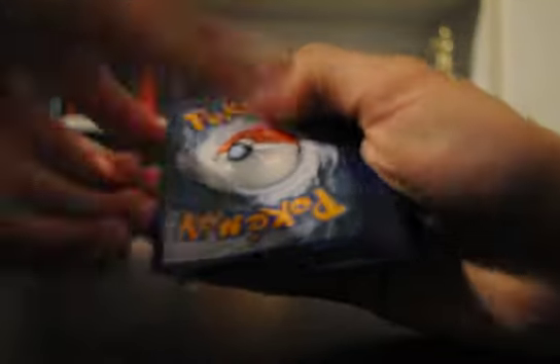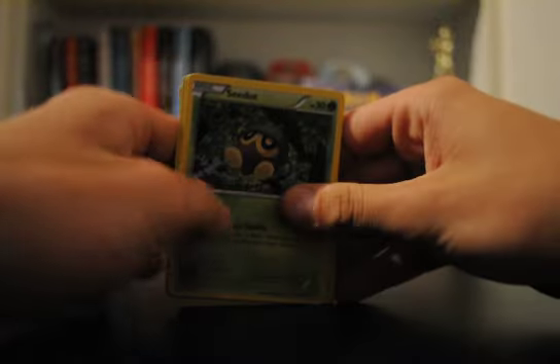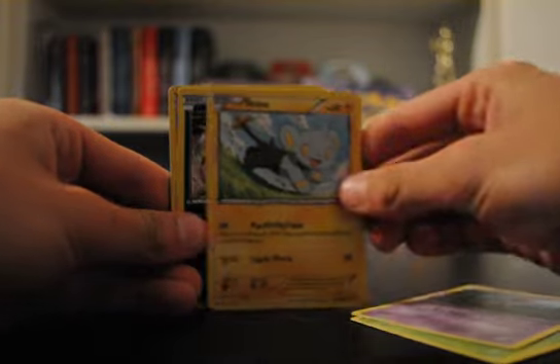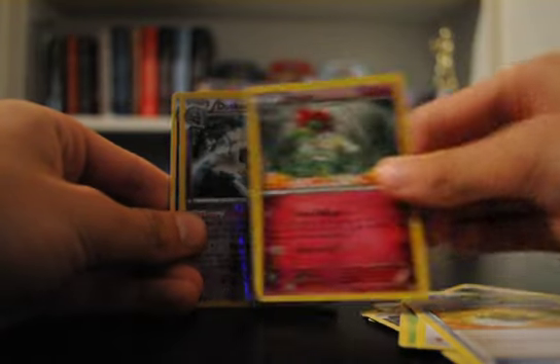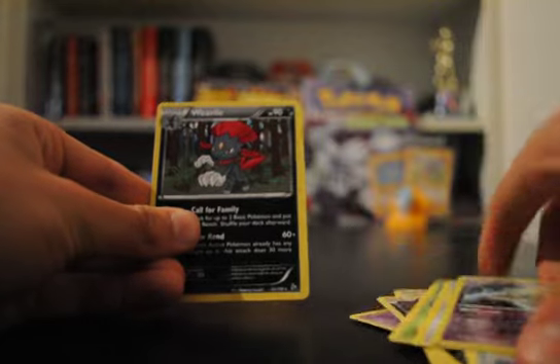Come on, last pack. Please be nice, here we go. Gotta blow on it — that's how we blow in my home country. Z-Dot, Skrelp, Shinx, Scraggy, Panko, Miltank, Sacred Ash, Floette, Reverse Dust Snore, and a non-hollow rare Weavile.